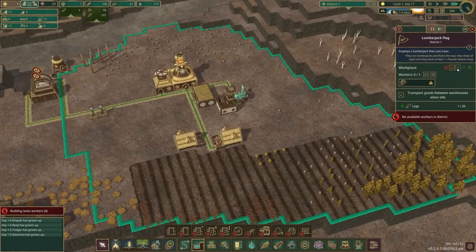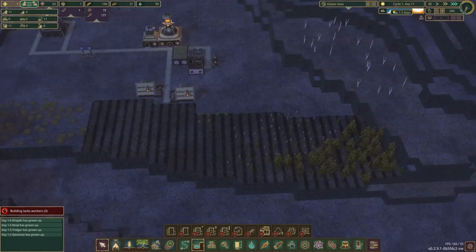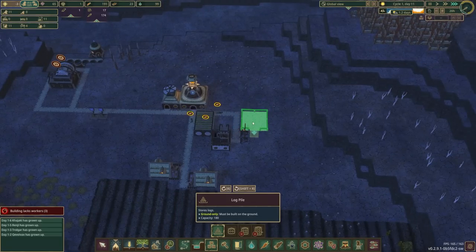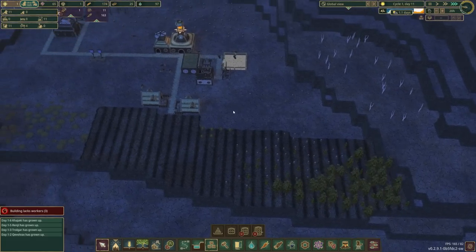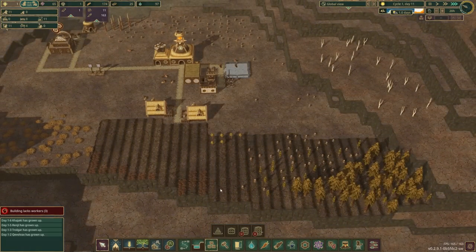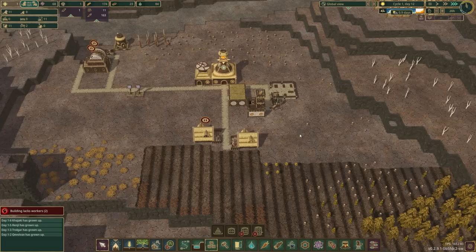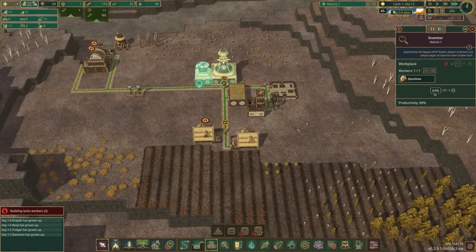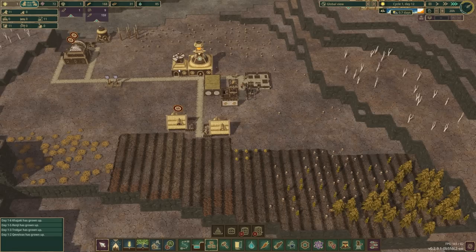We'll mark logging as a high priority job. There's no cost to build a log pile so we might just go ahead and put one up so they can start doing that — we're going to need some of this stuff. We have four vacant jobs. I'm tempted to put another inventor hut in, but we don't really have enough beavers for that. We should probably build houses before worrying about any of that, but I want to get levees first — they won't die from being homeless, we just won't get more beavers.